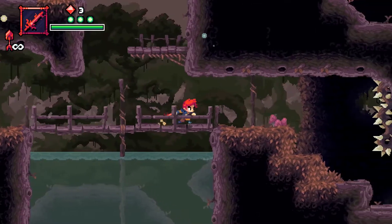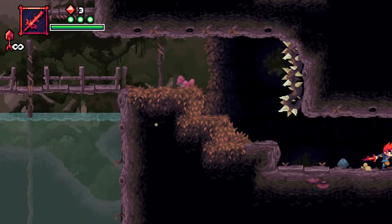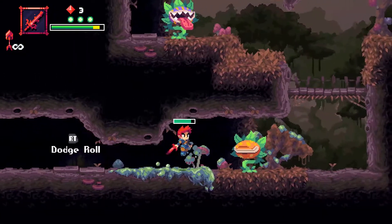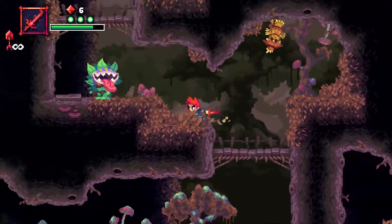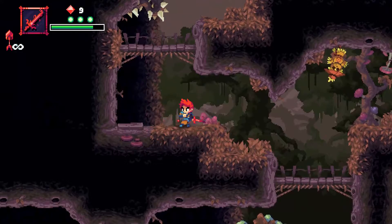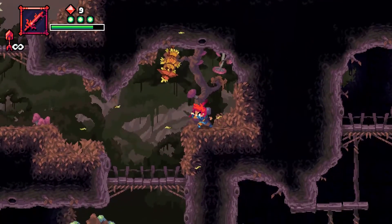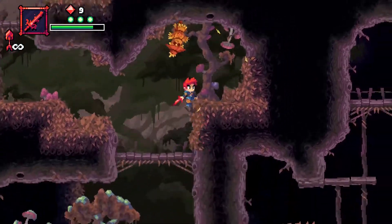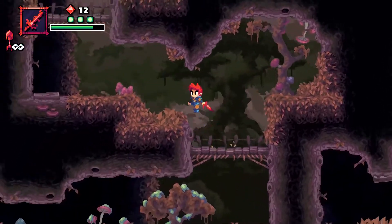I believe there are other weapons you'll find. I wonder if it's better to use the directional pad. I'll try that dodge roll — oh god! So pressing up does a jump attack, like an uppercut attack. That could lead to some interesting combos.